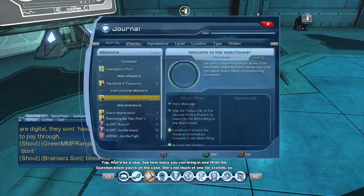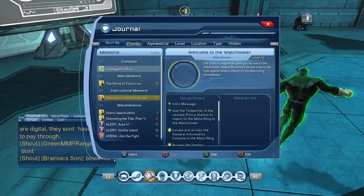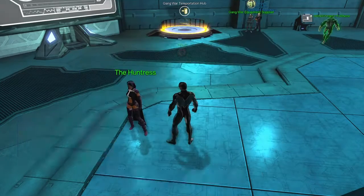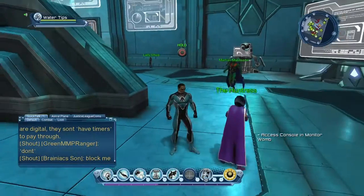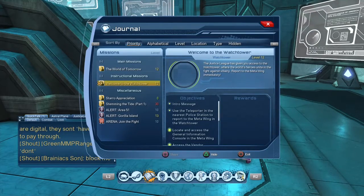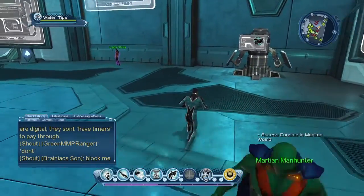Yep, that'd be a clue. See how many you can bring in and I'll let the Question know you're on the case. She's not much of one for crowds, so just check your email. Happy hunting. Go back to your menu and journal and you'll see where the question mark is - it's an investigation. Push X to complete it. You'll get a little bit of experience for it, then go back to your journal and access 'Welcome to Watchtower' and continue on with the tour.